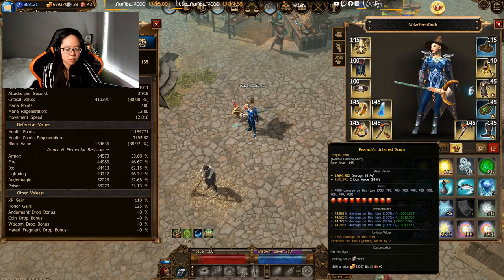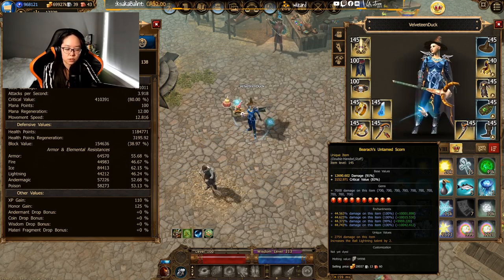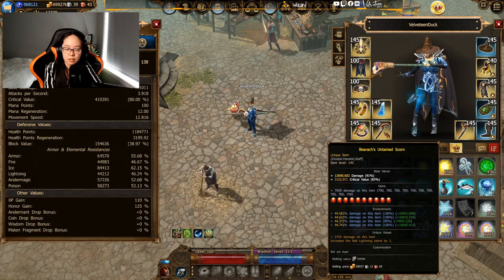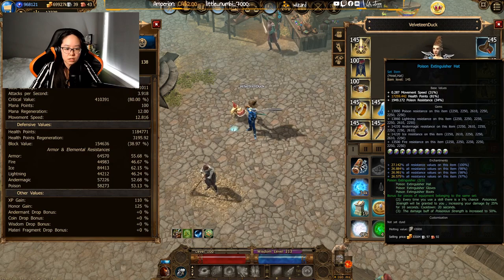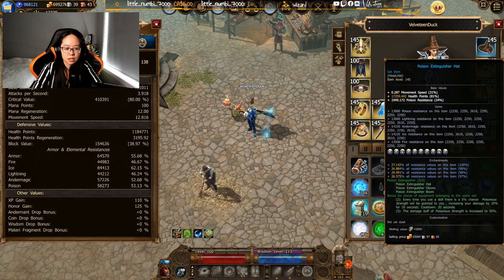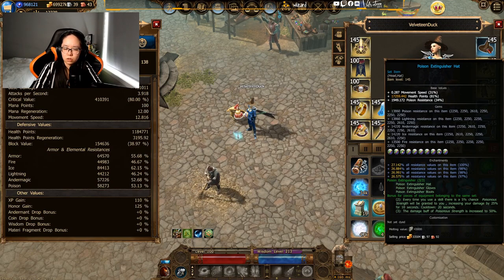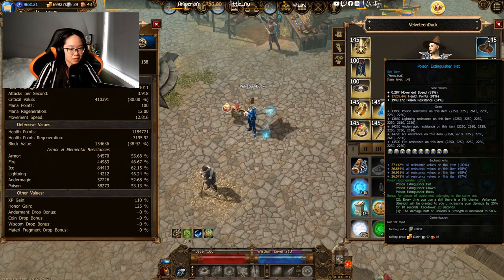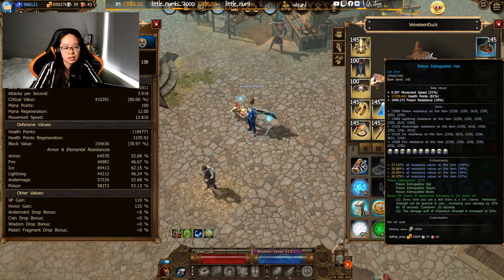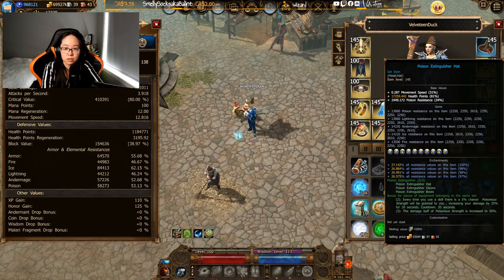So where am I getting my extra damage from? The big one is the Barracks Untamed Scorn — ideally I'd have the anniversary weapon but I live with the Q4 weapon, which is excellent for damage. Craft all your damage enchantments and slot all your rubies into this item; that's the way to go. I also have the Poison Extinguisher set, which has the ability to increase your damage by 50%. Unlike the terror items, there's no negative effect on it, and even though it has a 20-second cooldown, I'm okay with that.